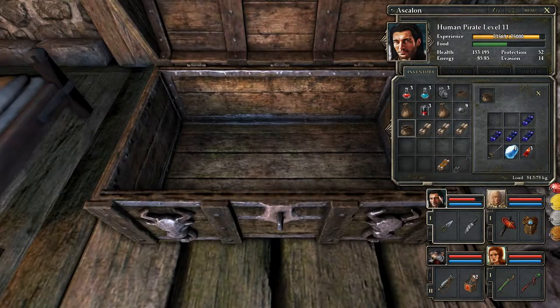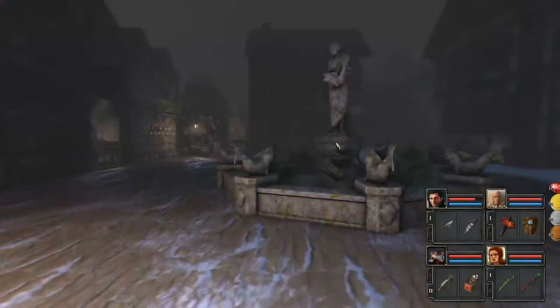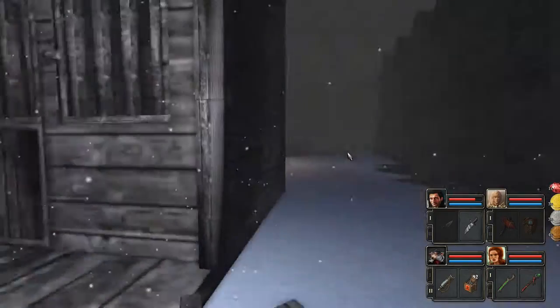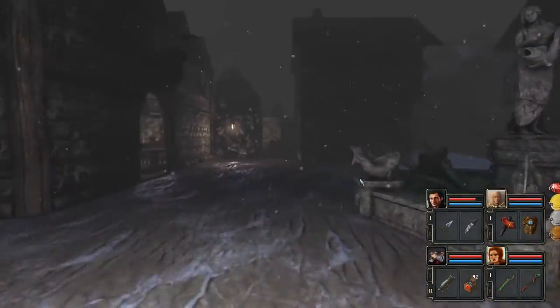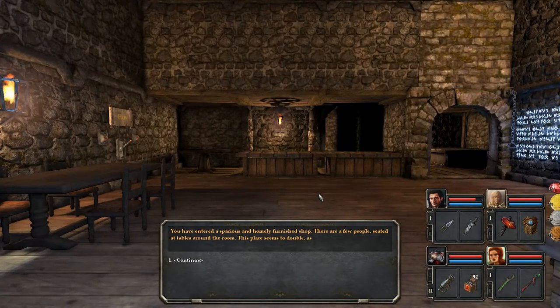Still got to find the Forging Altar. It's probably in one of these buildings here. You have entered a spacious and homely furnished shop. There are a few people seated at tables around the room. This place seems to double as both a shop and a local tavern. The innkeeper is an old dwarf with a stern look in his eyes.